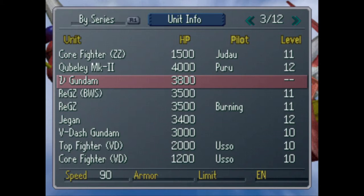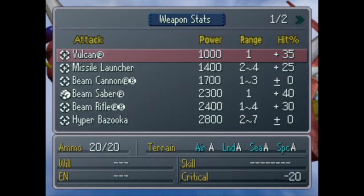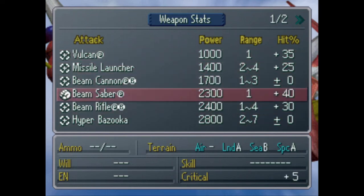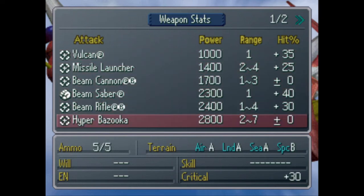The Nu Gundam — this new Gundam isn't just for show. Not great armor, but it's got great speed. It has an I-field still. Pretty good starting hit points for a mobile suit. It's got all the normal stuff for the Nu Gundam.